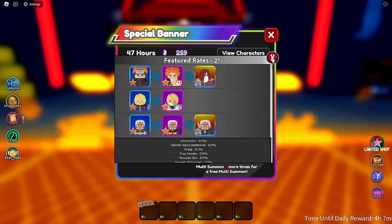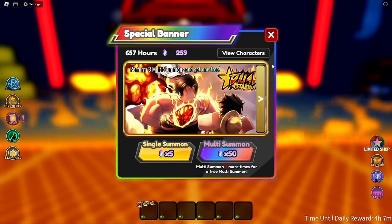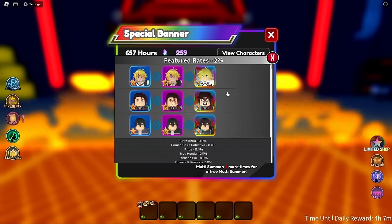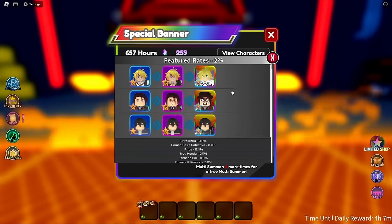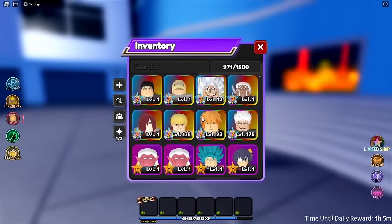I got all the units here. I need Griffith. So what units do I actually need? I technically have Ace. I'm gonna start summoning on this banner because Meliodas and Tundra are good.